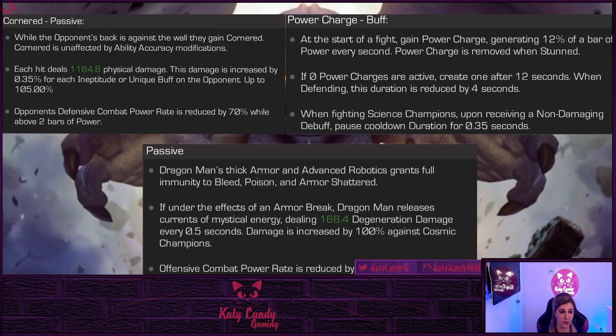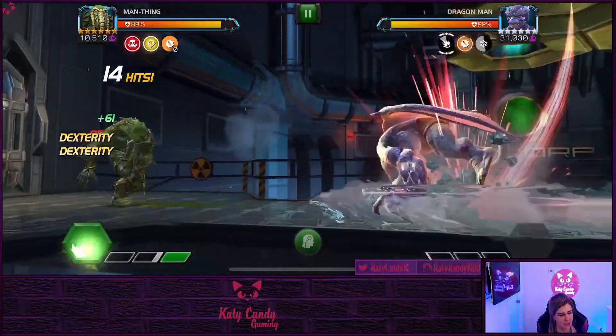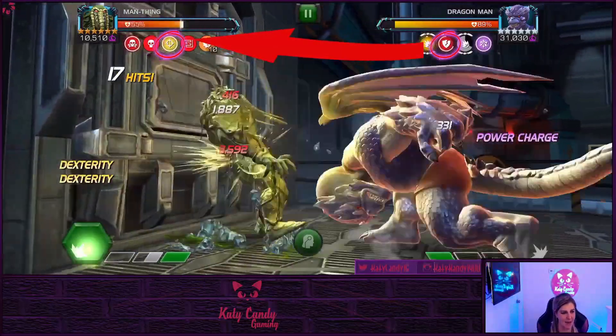You do not want to bring in a champion who bleeds, poisons, or armor breaks him, because if you do, he's going to degen you. I brought in Man-Thing just for the giggles because he poisons and he also armor breaks. So look at the degen that is happening right there.